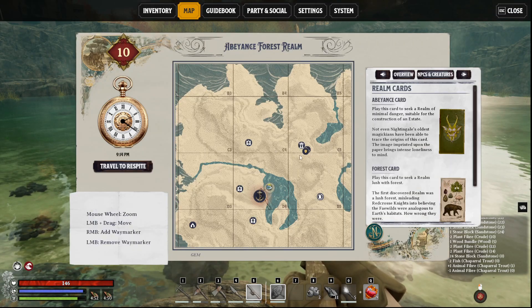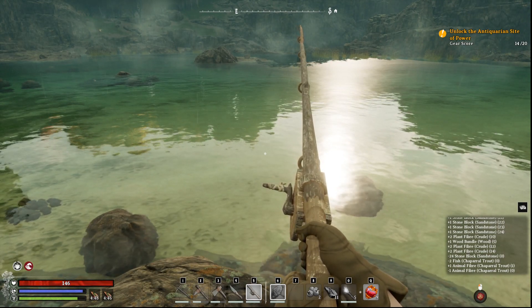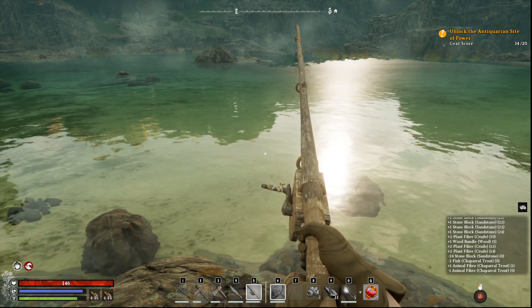You're gonna get the fishing pole from the Essence Trader. It's a very simple craft — you just have to go there and pay 30 essence to unlock it.